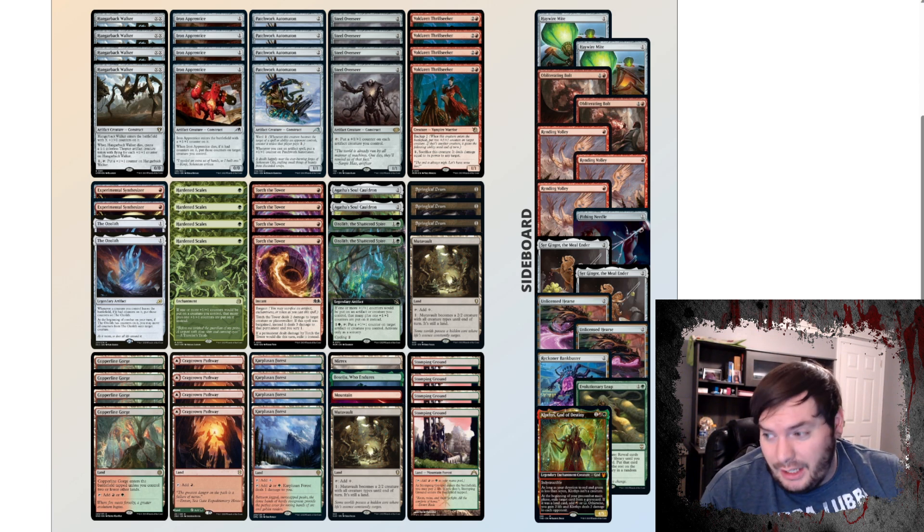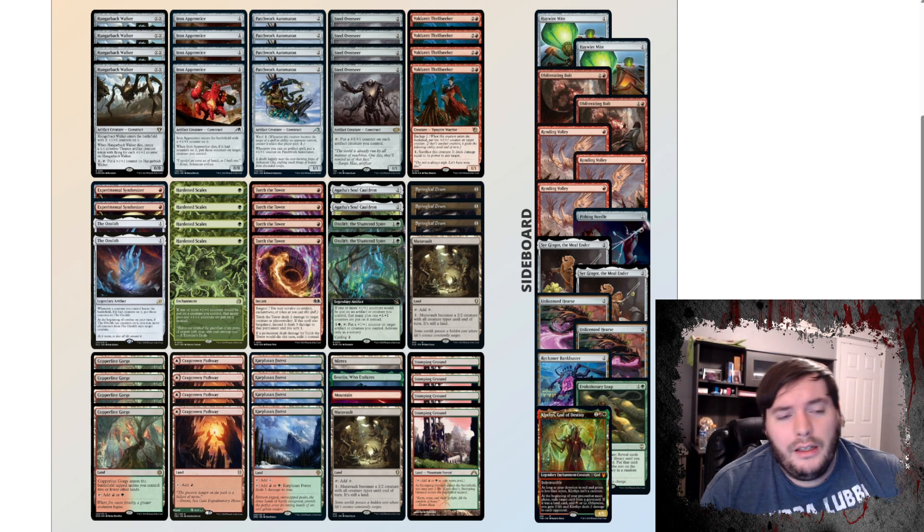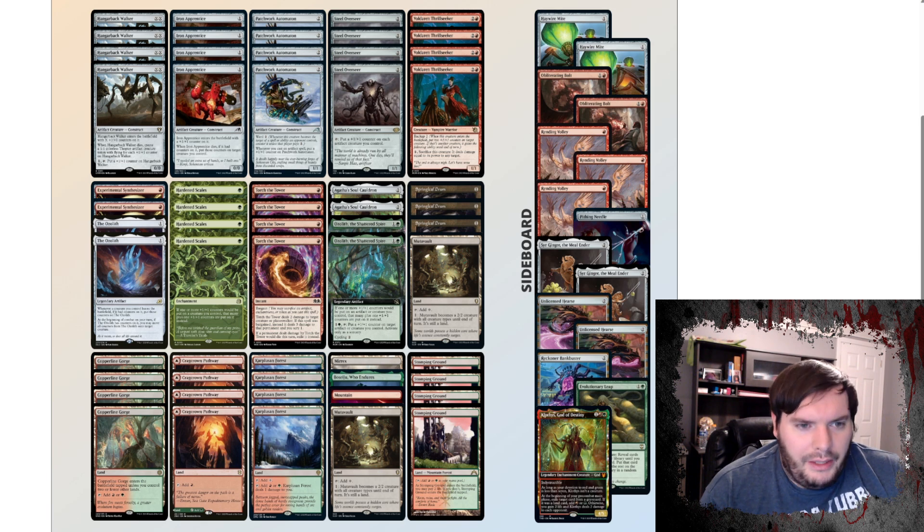Sideboard-wise, we have Might for artifact and enchantment removal that we can put underneath the Cauldron, two Obliterating Bolts for Mono Red and potentially Green because it does get Troll. We have three Volleys as a way to hate on Mono White, Blue, and Spirits. Pithing Needle for Karn. Two Ser Gingers — I'm not sure what matchup you're bringing that in. We have two Grafdigger's Cages for Graveyard Hate, one Vault Robber for grinding matchups, one Evolutionary Leap as a way to cycle through our cards and get a different one — kind of interesting since you might want to sac Steel Overseer to get underneath the Cauldron. And a Clot for a little bit more Graveyard Hate, also relatively decent against control. That is Gruul Hardened Scales for Pioneer.